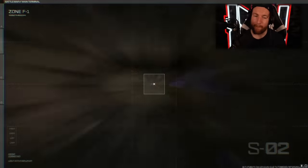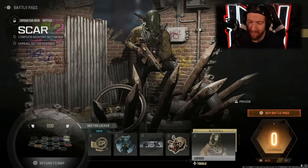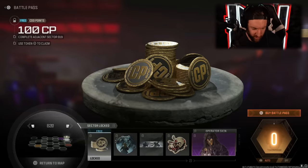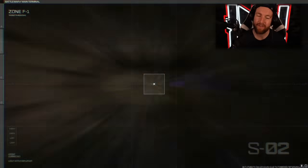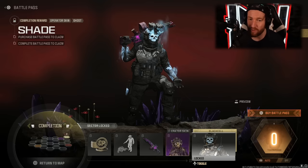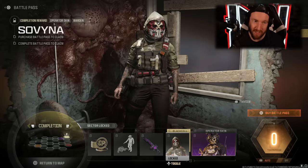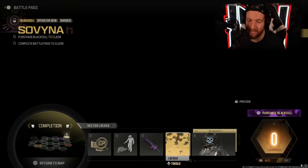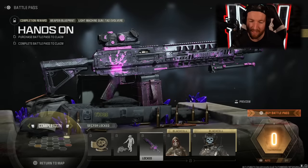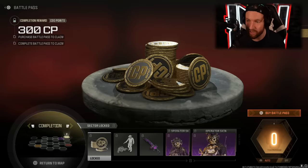Moving into our final sector, B20, we have the Scar Riptide Operator skin — I do think it's pretty cool, though it looks like he's wearing a plastic bag over his head. Plus the Black Cell version, another Weapon Sticker, Calling Card, Emblem, and 100 more COD points. Once you complete the Battle Pass, you get some cool items: the Shade version of Ghost, which is one of the coolest skins we've seen, plus the Shade Black Cell variant. Then the Warden skin called Sovinia, Warden's Black Cell variant, the Hands-On Weapon Blueprint with a purple and black theme, the Leave the Dead finishing move — kind of Rick Grimes' finishing move — and 300 more COD points.